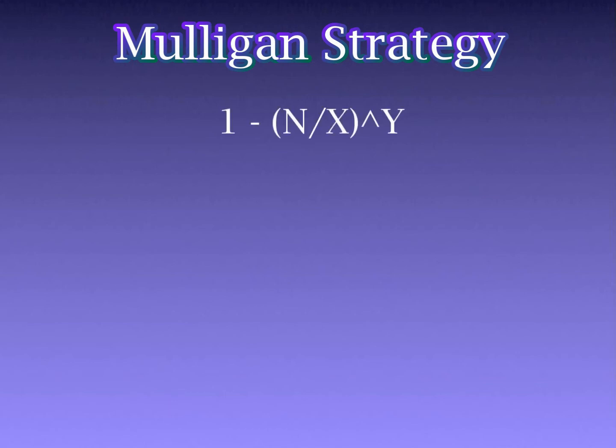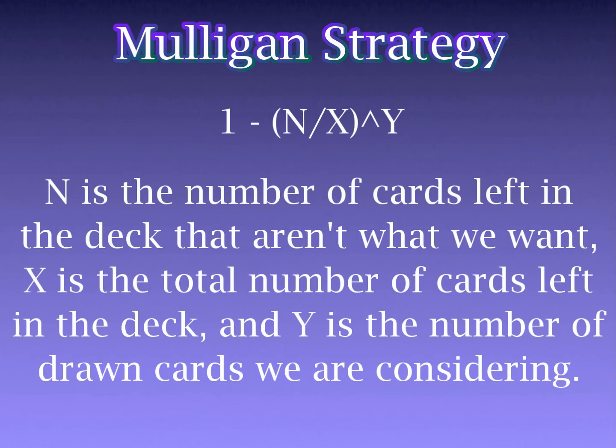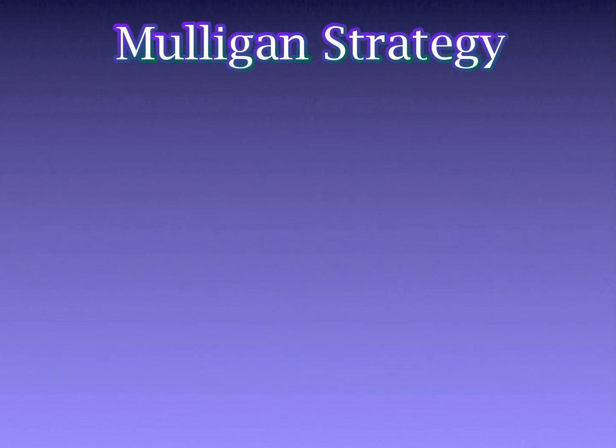I'm going to introduce an equation, which I'll include in the video summary. This equation is used to determine your odds of drawing a desired card in a defined number of card draws, which is important when using maths to help work out before a tournament specific times we should mulligan or not. The formula is: 1 minus (n divided by x) to the power of y. Here, n is the number of cards remaining in our deck that aren't the cards we want, x is the total number of cards left in the deck, and y is the number of drawn cards we are considering.